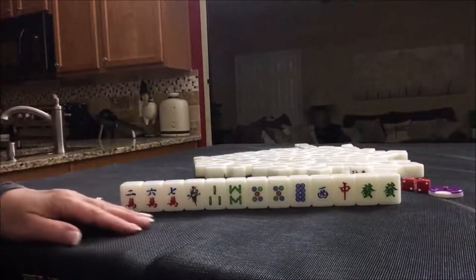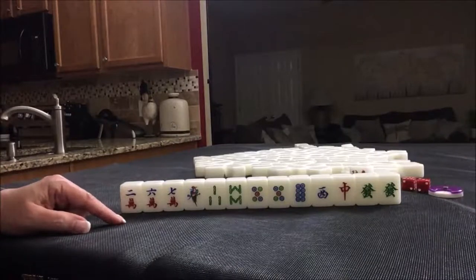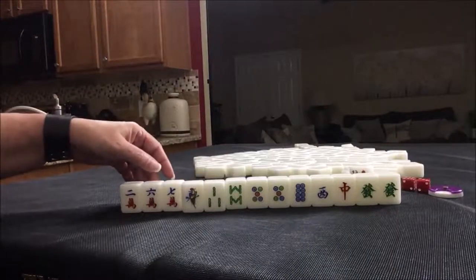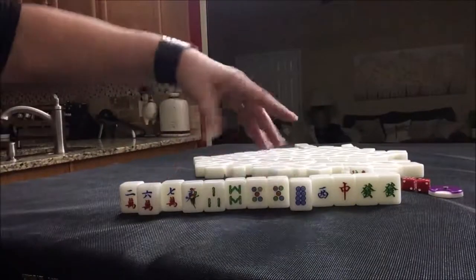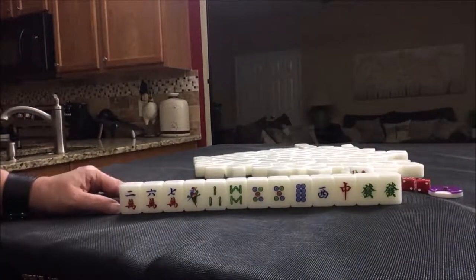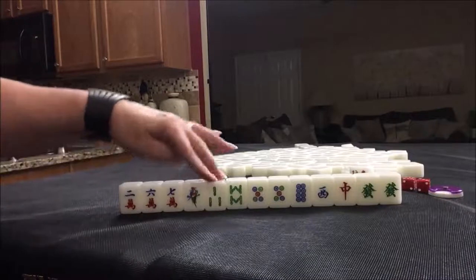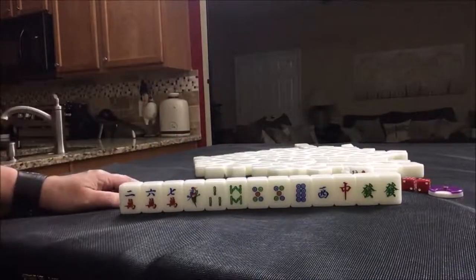One thing I noticed the last couple times I played online is a hand called Mixed Straight, number 39, eight points — 1, 2, 3, 4, 5, 6, 7, 8, 9 across three suits. I want to train myself to see that opportunity — I saw it twice out of four games by two different players. We're pretty light with it, so I don't think I would try that here.